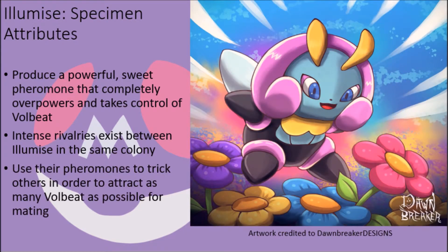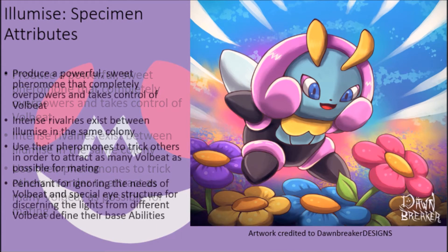Aside from being in the air, these creatures can and will hog control of the Volbeat in their colony for mating purposes, with the Illumisee with the strongest scent often being the one that gets the most initial attention. They will use their powers to deceive and trick others in order to maximize their chance of mating, sometimes taking on more than one partner at once and irritating fellow Illumisee in the process. Their penchant for not paying attention to the needs of their Volbeat, being somewhat arrogant and gladly invading the territory of other insects, as well as their unique eye structure which allows them to see and identify the different lights given off by individual Volbeat to an immense degree of accuracy, is what allows them to possess Oblivious and Tinted Lens as base abilities. Those that are more devious than normal can also have Prankster as a hidden ability.